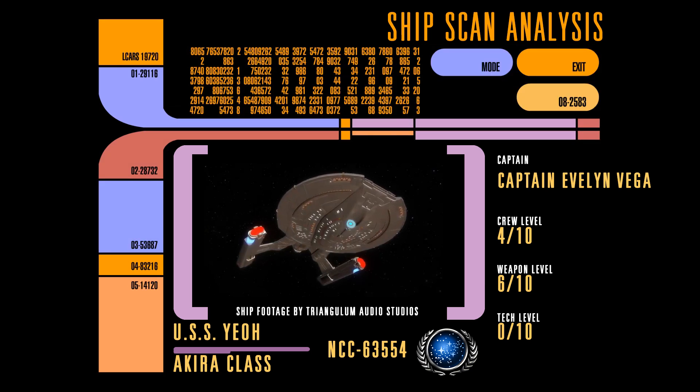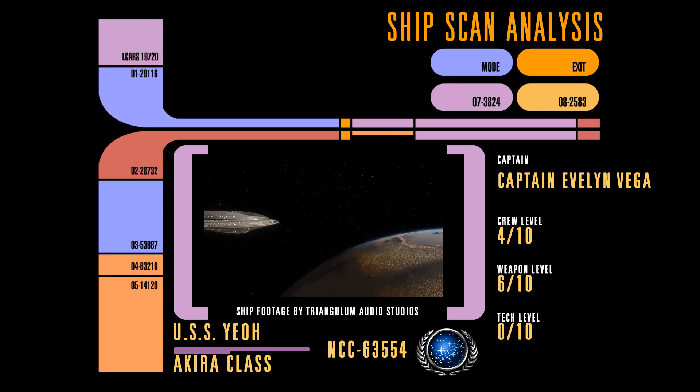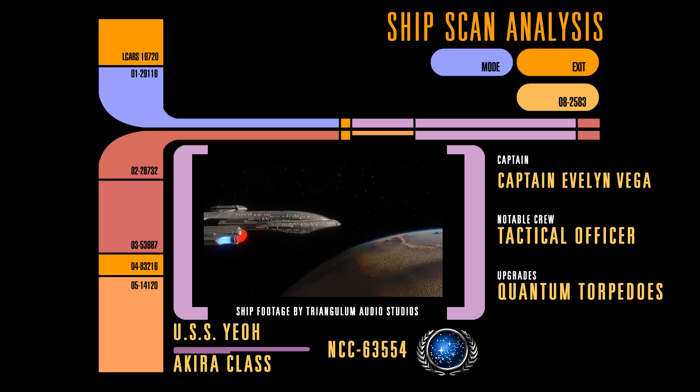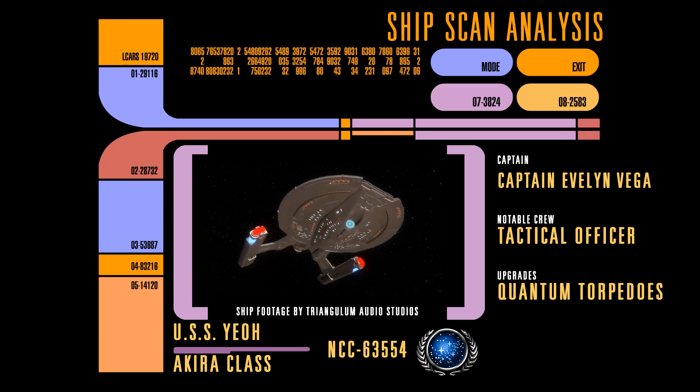Captain Vega's Akira class ship, the USS Yoh, is pretty much exactly the same as the previous mission. Packing quantum torpedoes and bringing a notable tactical officer, the Akira should hopefully live up to its reputation as a torpedo boat and take the fight to the Dominion.